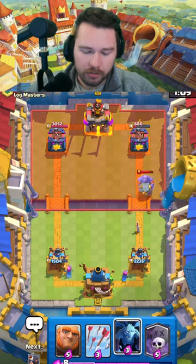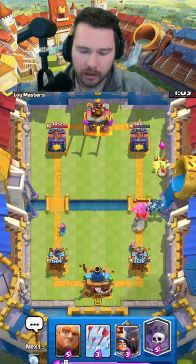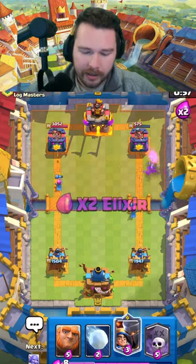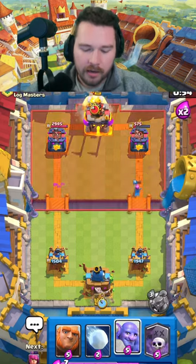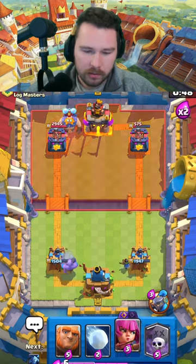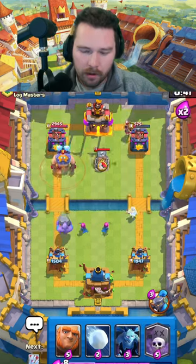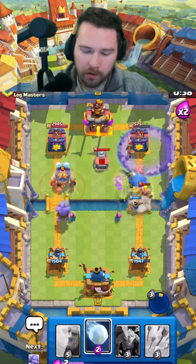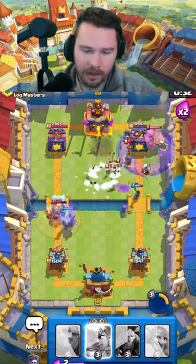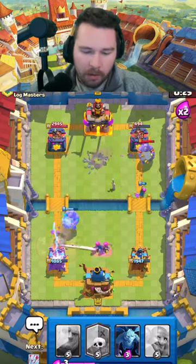Getting ready to go in, I'm going to play my minions to take care of this bowler. Arrows here - might as well take the spell value where I can get it, and I'm going to little prince onto this side. They go for that, so we're going to drop our bowler into the same lane and try to DPS that down as quickly as possible. We're going to pop our little prince ability and then get ready with the graveyard - great ability timing. Those are good arrows, take care of the evo archers - no problem, and we defend without issues.